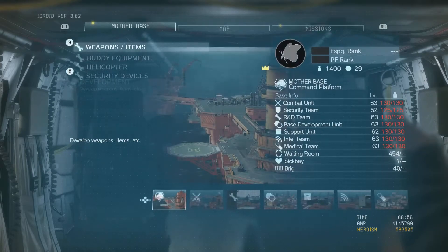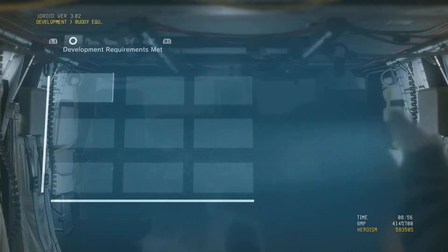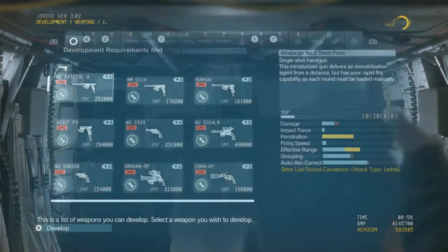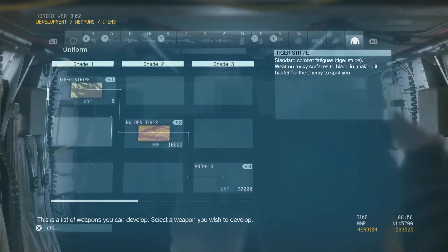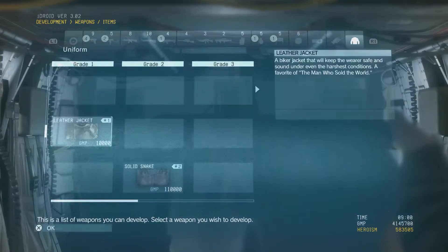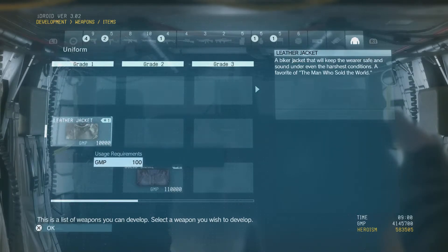Let's go to the development screen. So there are three costumes for Snake and they all cost GMP to make.